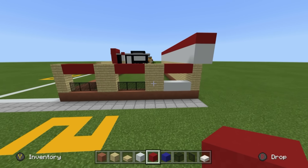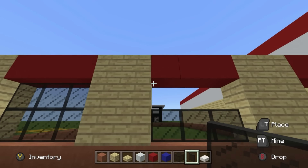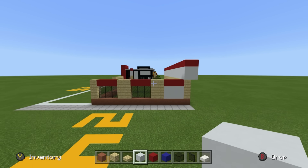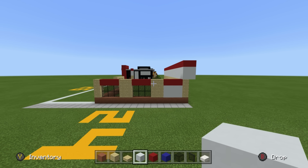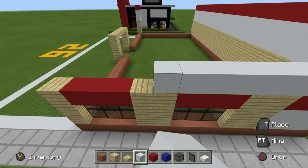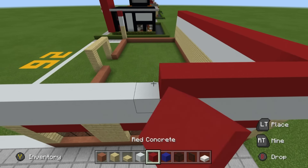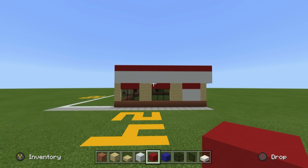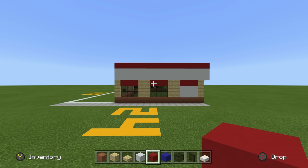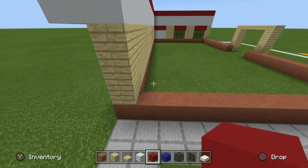We want red concrete connecting all of the birch wood areas together at the top. Add another layer of glass on top of the previous glass layers, and white concrete above the white concrete. You can also extend the white and red concrete forwards on top from the back of the build - it kind of reminds me of Colgate toothpaste with the red and white.